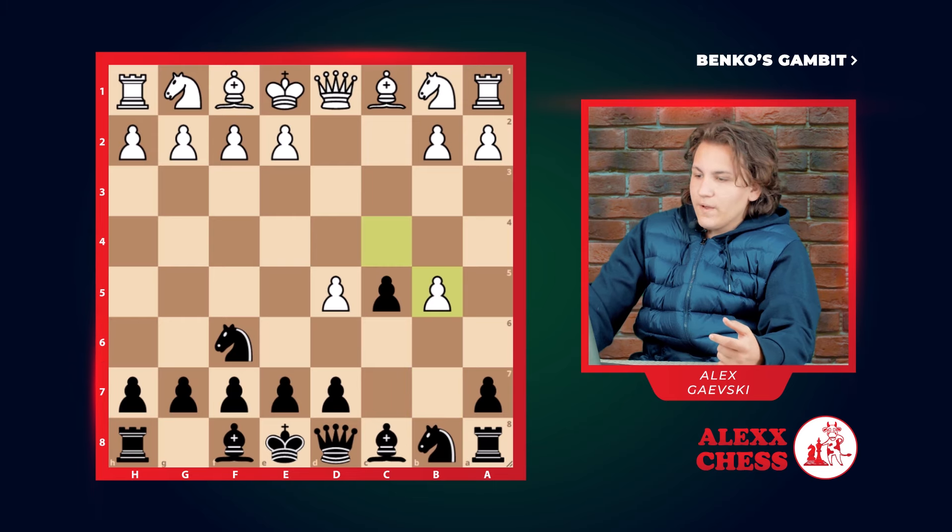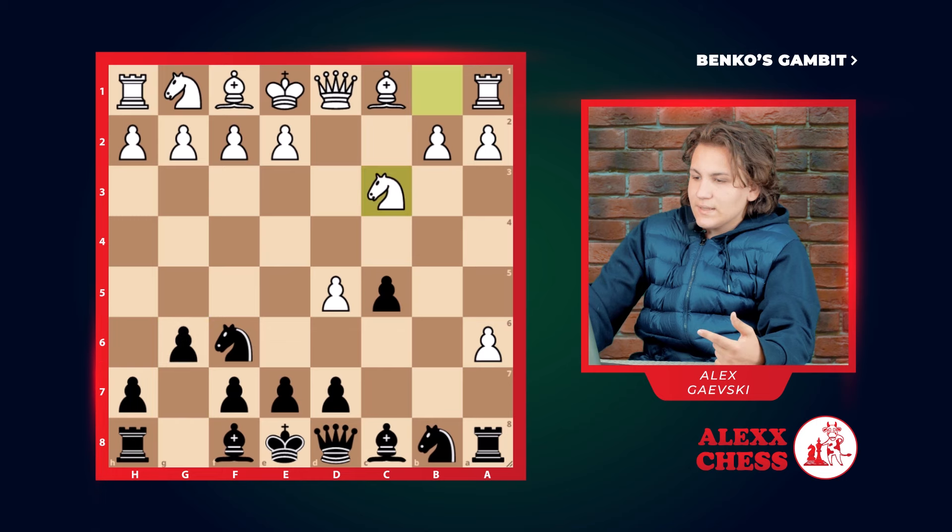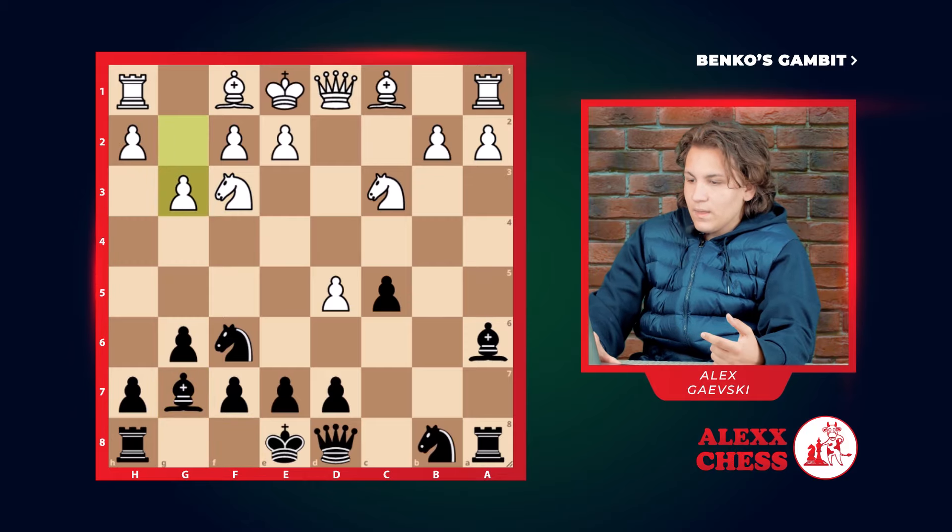He takes the pawn on B5, we go A6, he takes, we go G6, Knight C3, we exchange, Knight F3, G7, G3. In this position, there is a move E4.